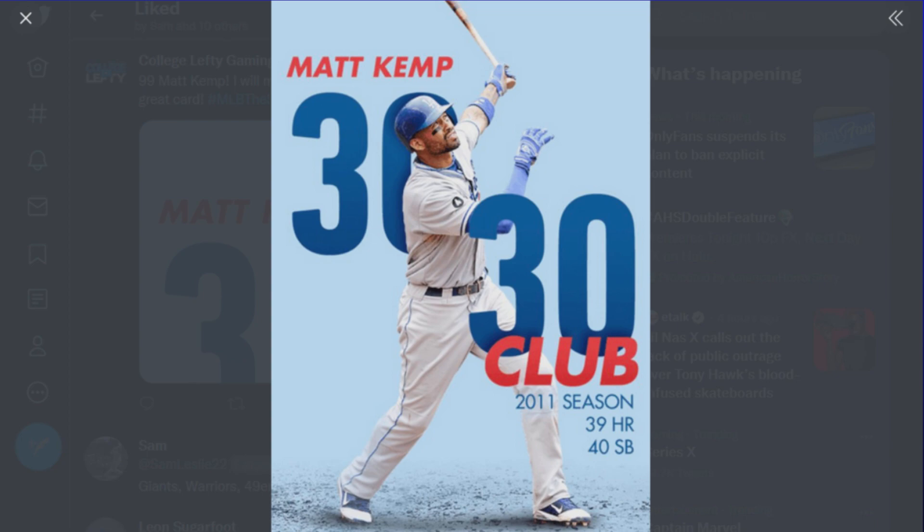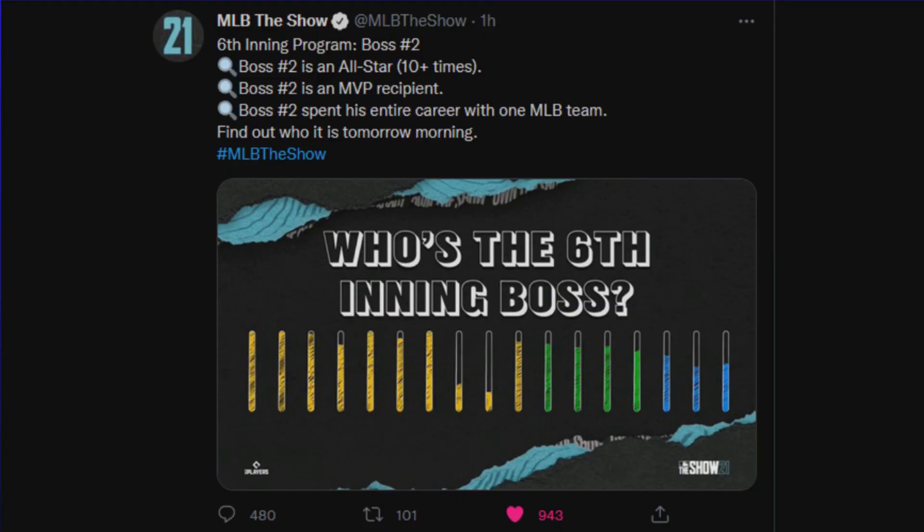The 30-30 club Matt Kemp is a milestone player — 39 home runs, 40 stolen bases. This card should be pretty good, but I don't necessarily think this will be the boss that I select. I think the boss revealed today will actually be a little more valuable than this 99 overall Matt Kemp. We only have a clue, but I believe people in the community have confirmed that this clue is related to George Brett.